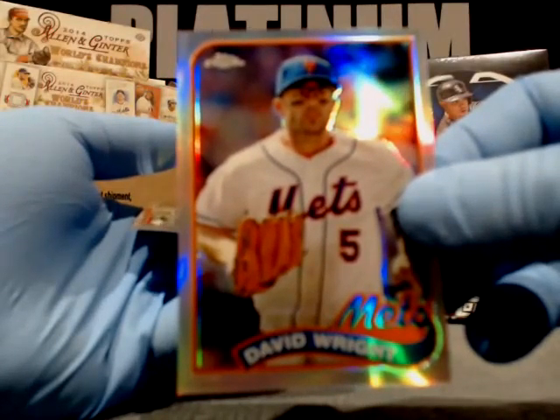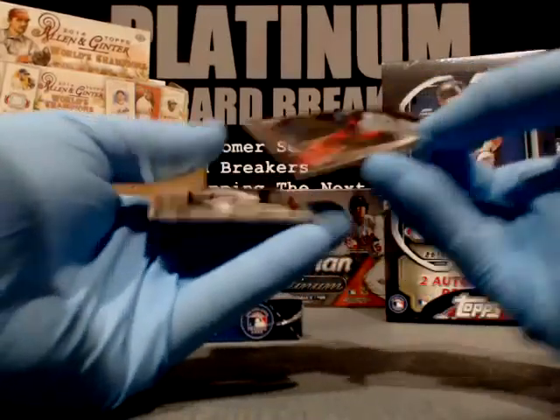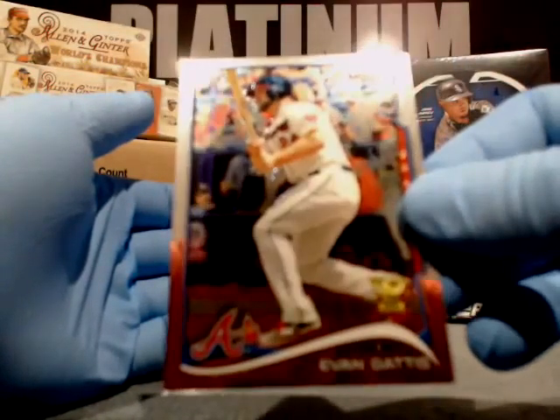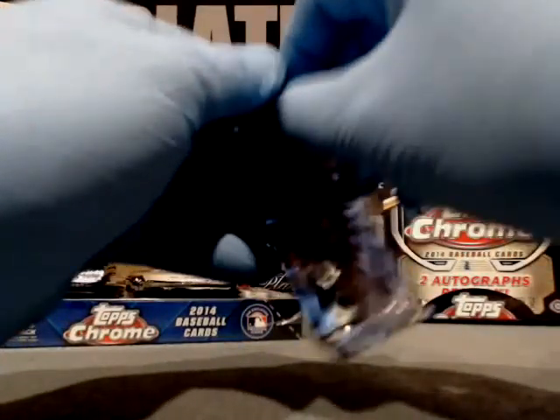Ryan Zimmerman, Nationals. David Wright variation — throwback card from '89, New York Mets. Big Papi, David Ortiz, Boston Red Sox. And Evan Gaddis, Atlanta Braves.